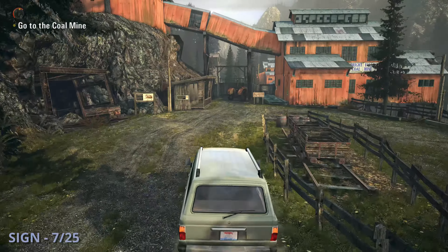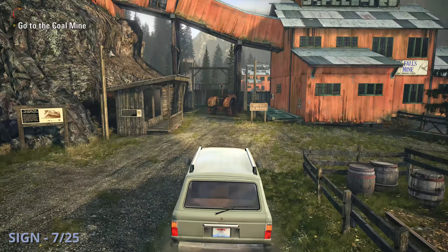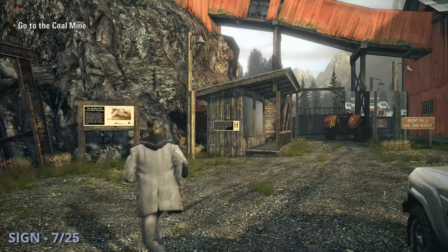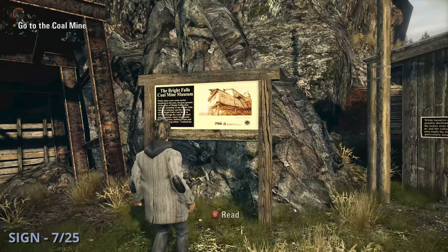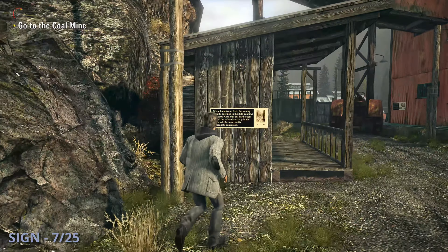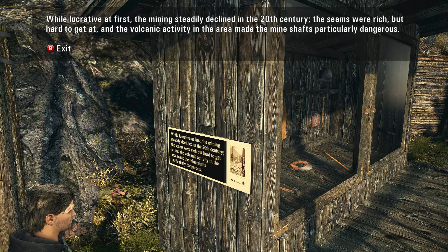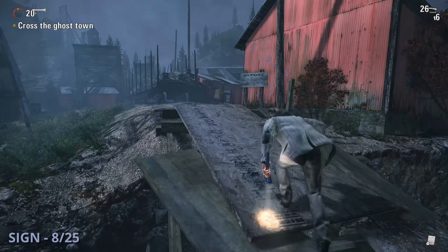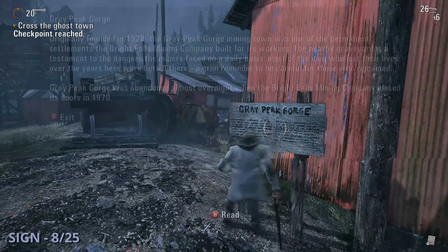Sign 7 will be a while into episode 3 once you're actually driving to the coal mine. You'll drive for a bit until you finally reach the outside of the mine museum. There's going to be a building in front and a mine over to the left — to the right of that mine you're going to see two signs that you need to read for this. Sign 8 is later on after you pass through a graveyard area; you'll go across a bridge and to your right you're going to have the Gray Peak Gorge sign.